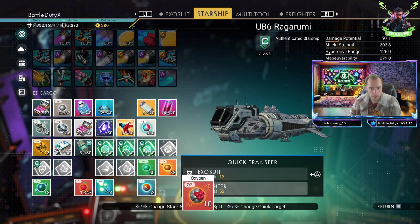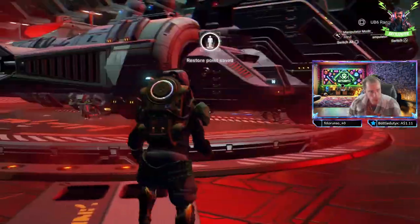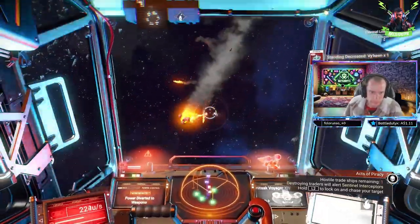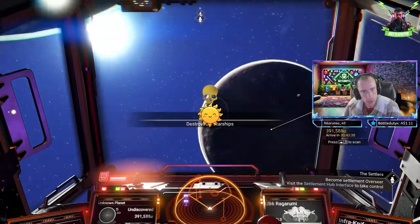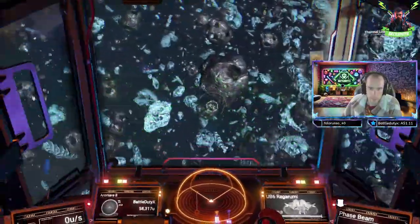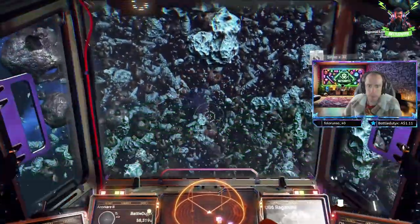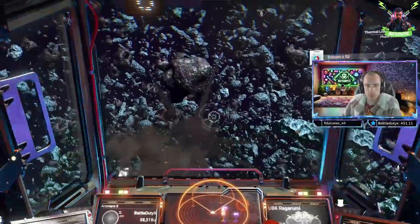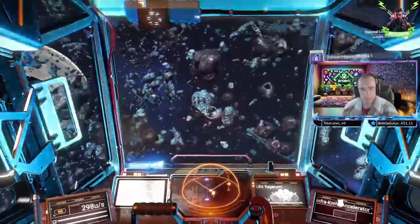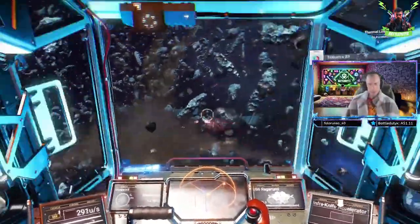The initial phase of upgrading necessitates transferring items from my starship to a freighter, creating space for new technology slots. With upgrades in place, my starship demonstrates enhanced resource gathering efficiency, employing powerful lasers for mining asteroids. The strategic use of various weapons, including lasers and rockets, can drastically affect the pace of my resource collection. Understanding their recharge times proves vital for effective gameplay and resource optimisation.